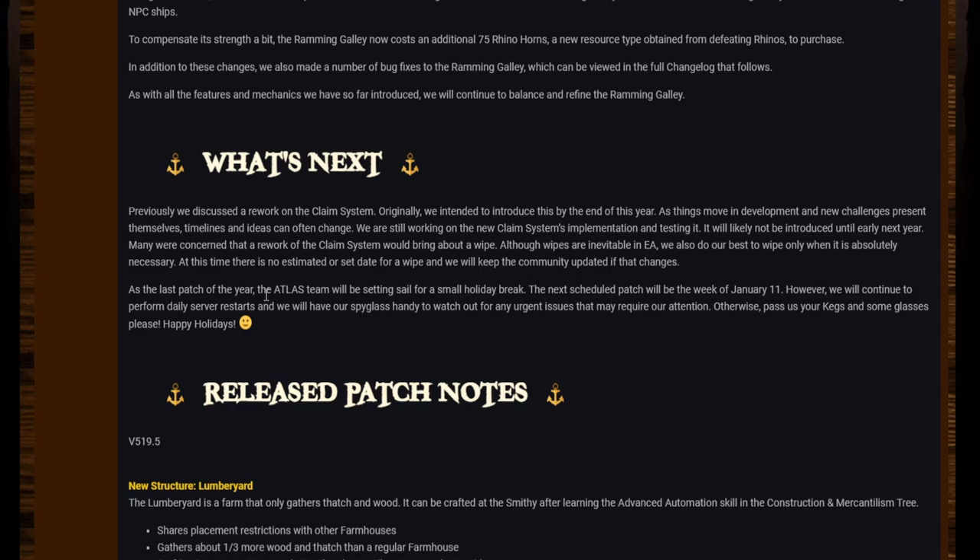As the last patch of the year, the Atlas team will be setting sail for a small holiday break. The next scheduled patch will be the week of January 11th; however, we will continue to perform daily server restarts and keep watch for any urgent issues that may require attention. Pass us your kegs and some glasses — happy holidays!